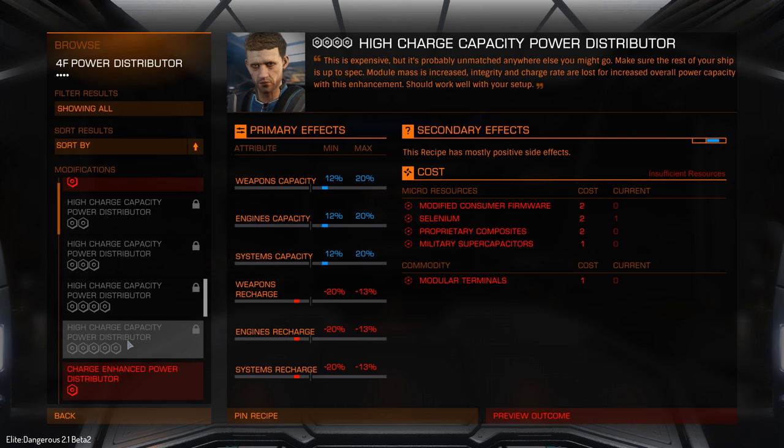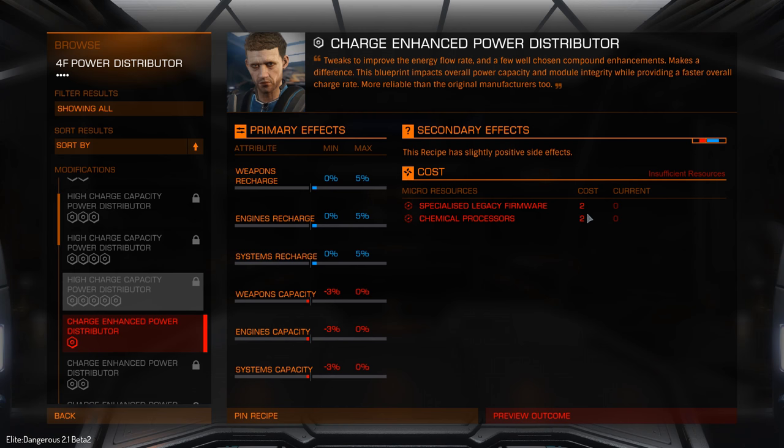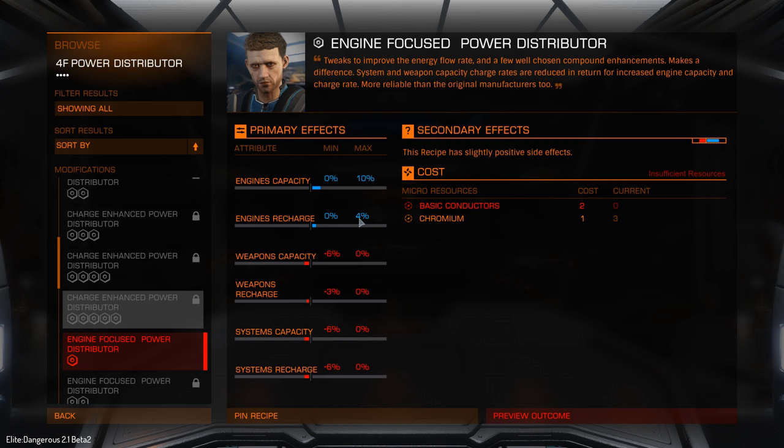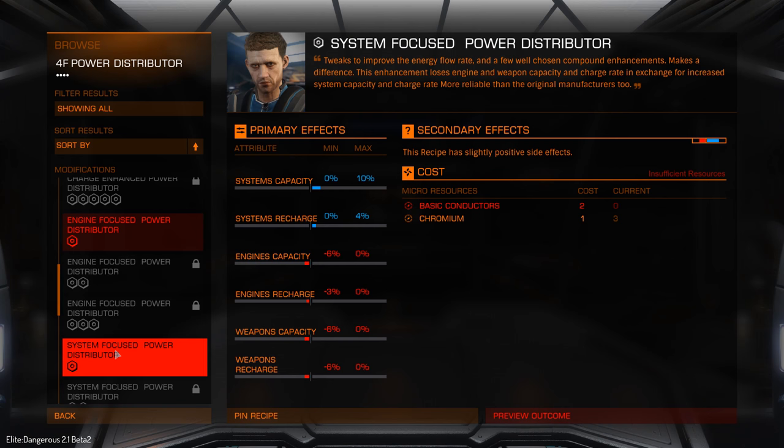The cost is all these little micro-resources and bits and pieces. These are things you'll end up finding. Some of them you can already find on planetary surfaces, such as chromium — chromium has been something you've been able to get in your SRV. Basic conductors appear to be a new item; I'm presuming they're new because I haven't found any yet.